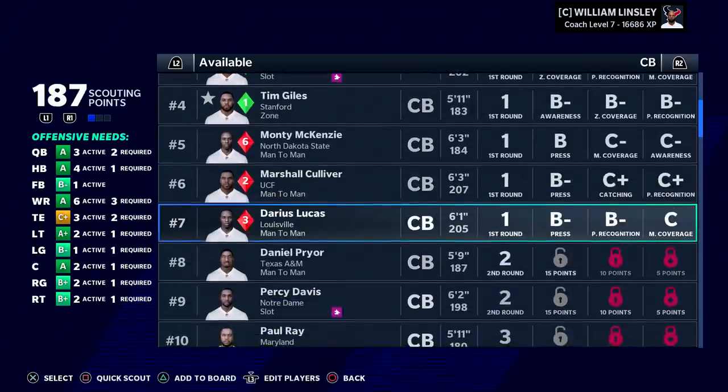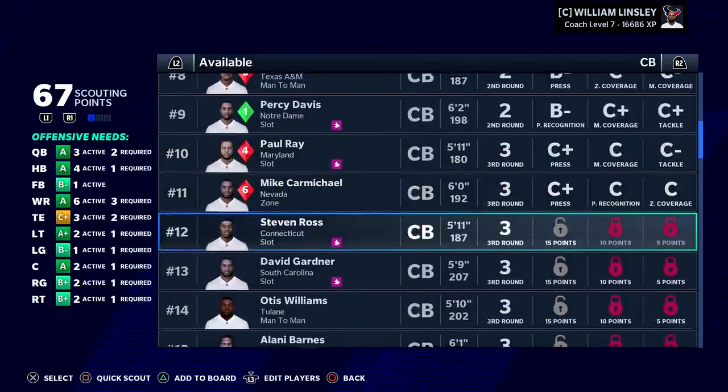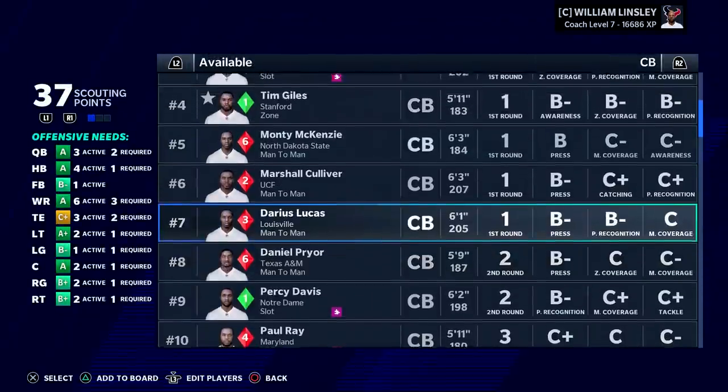Back to this corner class now. There are a few overrated players, but there should at least be four or five first round talents. Percy Davis projected to go late two — he's six foot two, man coverage is a C-plus. So if we want to target corner this year, we will have the chance.